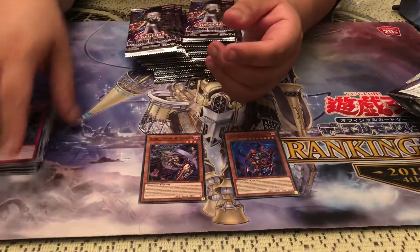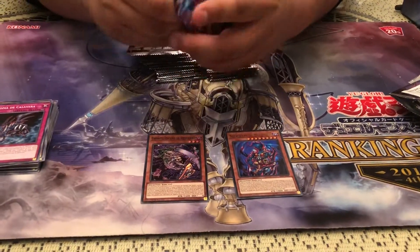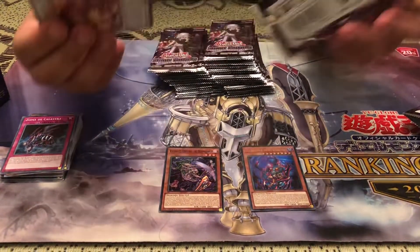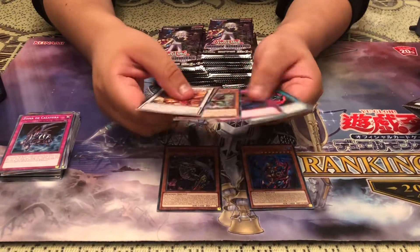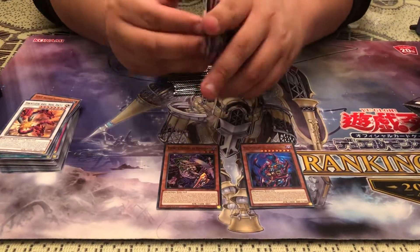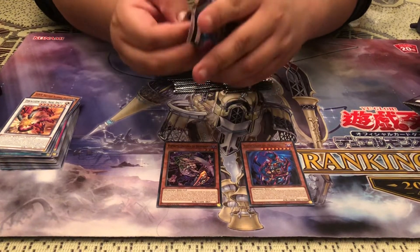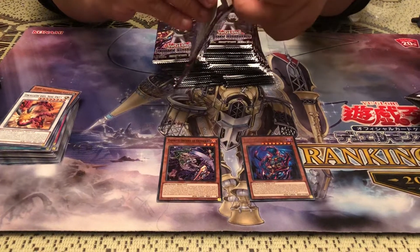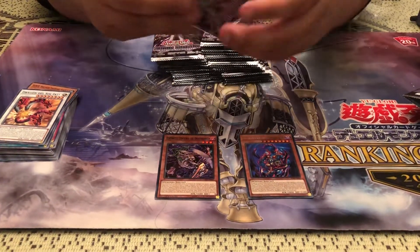We got nothing here. Something worth noting for the commons: if you're looking for a Starry Venom Dragon again, it's been reprinted here as a rare, but you can get it super rare in Fist of the Gadgets — you can get it there too.